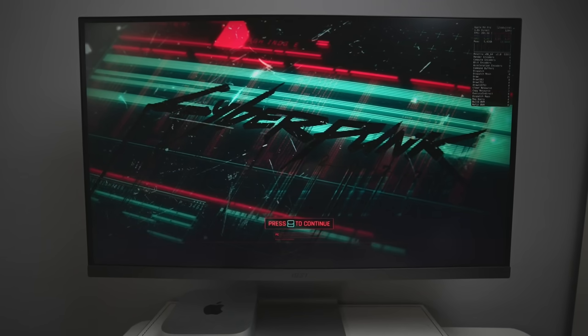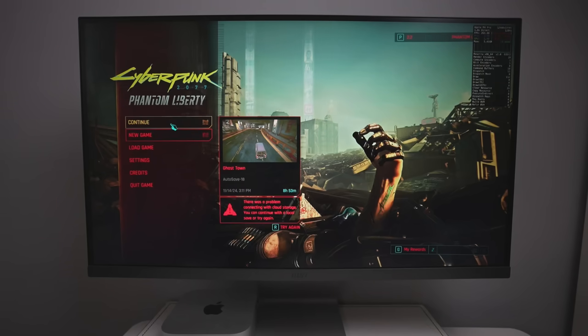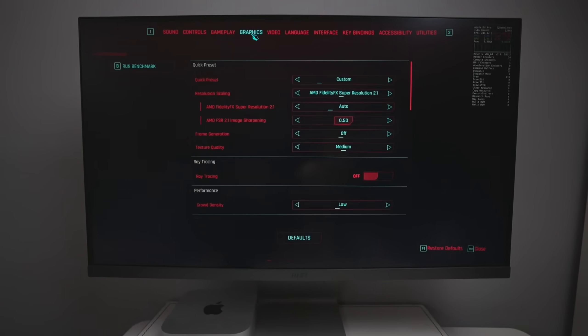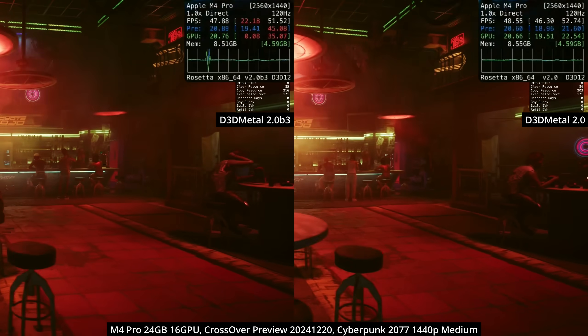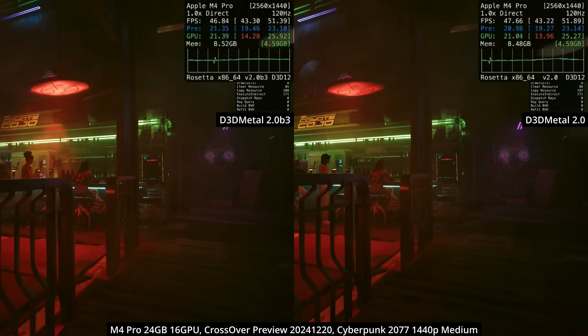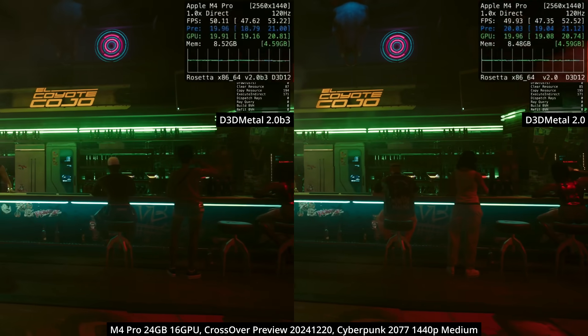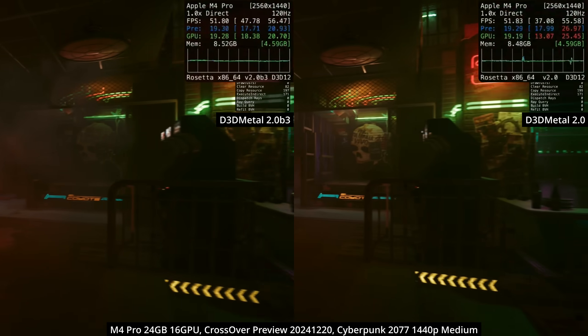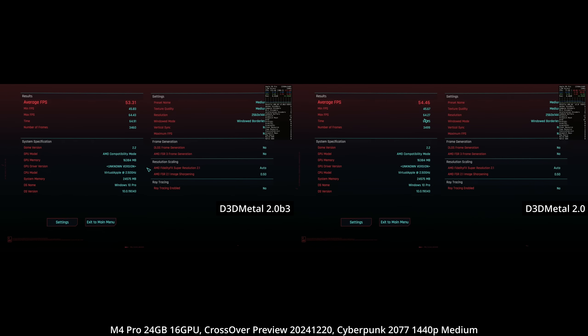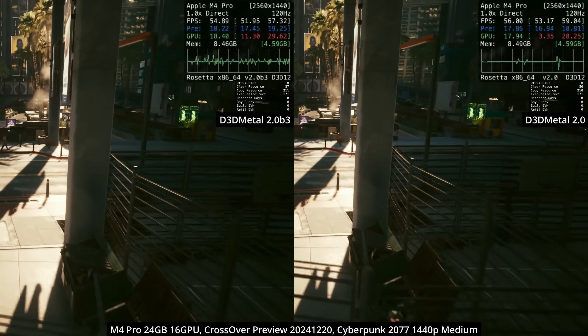Unfortunately, Apple has again neglected to give us any kind of changelog, so we have to figure out what improvements have been made for ourselves. Here we're looking at the Windows version of Cyberpunk 2077 — we are getting a native version on the Mac very soon, but for now it remains a useful benchmark for Windows gaming on Mac. I've run the benchmark using D3D Metal 2.0 Beta 3 and D3D Metal 2.0 full release side by side. To be honest, you can't really see much of a difference in frame rate — 2.0 does eke out just ahead, but this is easily within the margin of error. The reality is that the full release of D3D Metal 2.0 has improvements in other areas, not just performance.